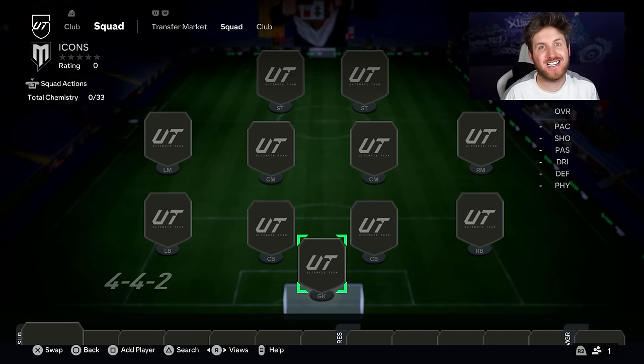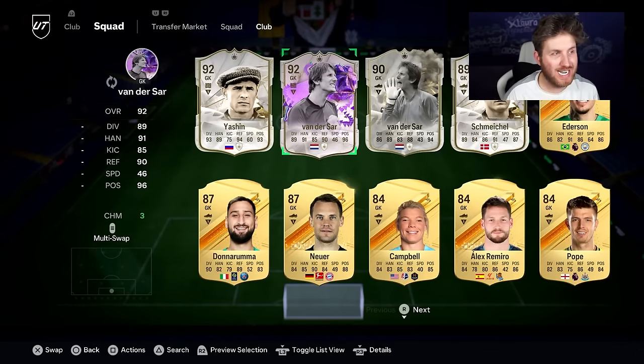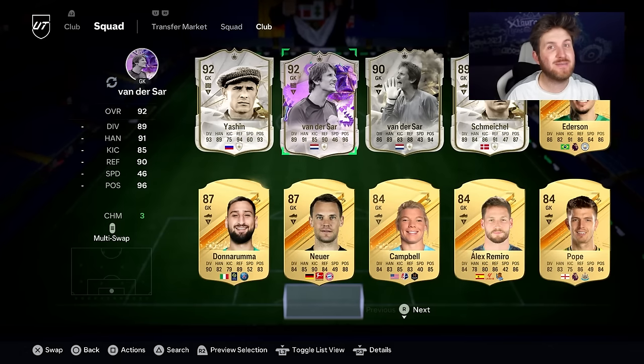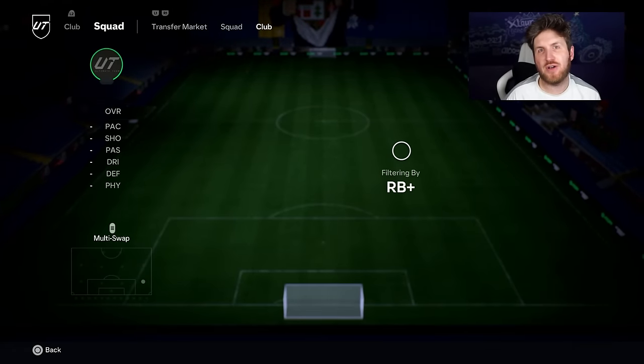Here we are then — two days later, ready to show you the best team we made in 48 hours with these icon picks and packs. In goal, the best goalkeeper we managed to attain was 92 Van der Sar. I actually think he's not great in game — there are better keepers like Yashin — but he was the best goalkeeper we managed to get.